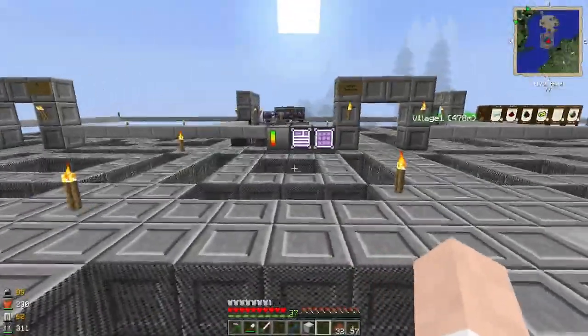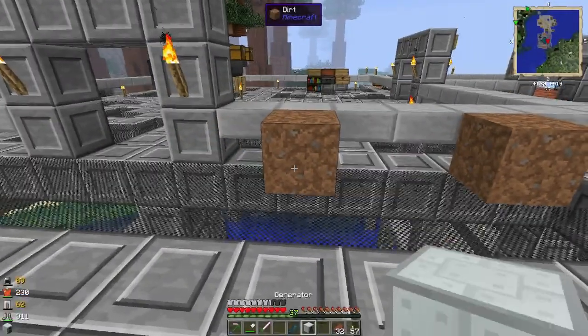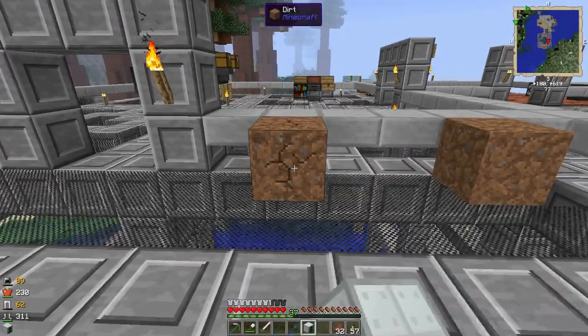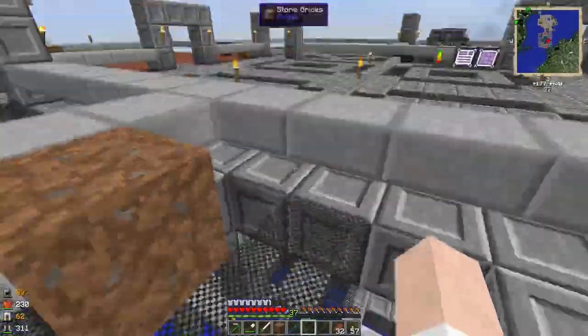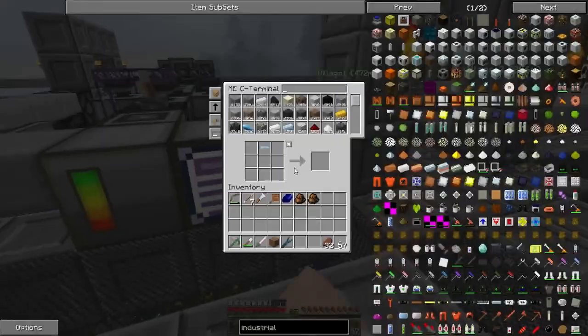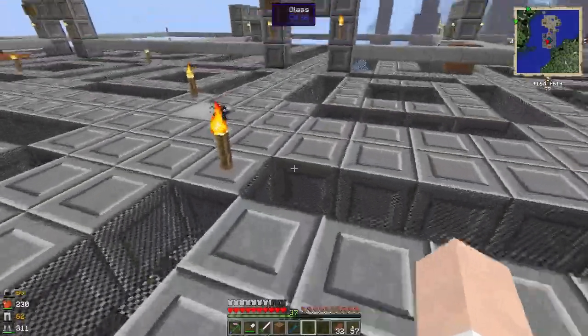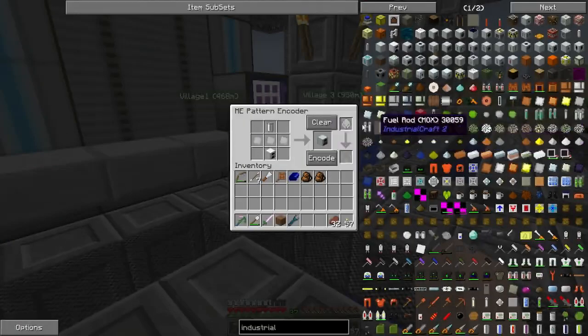That battery in that recipe was incorrect, whatever the difference was. So we're just going to place the generator here. Next up I want a battery box to store the energy. I suspect some of that we can encode down here.